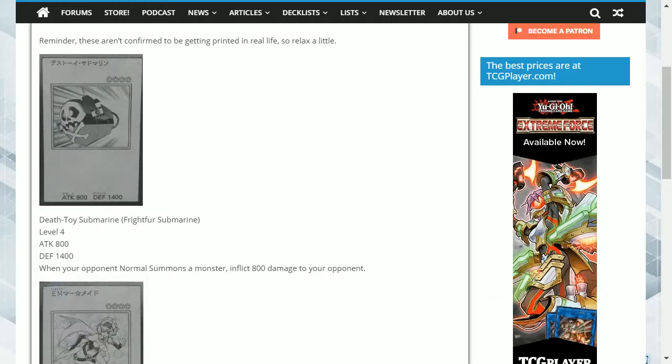The first card is Death Toy Submarine, or Fright Fur Submarine as it would be translated into the TCG. It is a level 4 effect monster with 800 attack and 1,400 defense, and its effect is: when your opponent normal summons a monster, inflict 800 damage to your opponent.